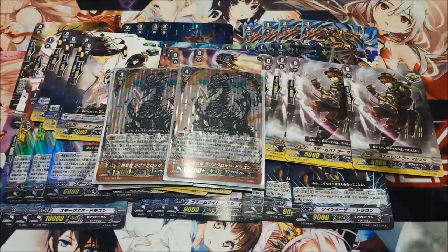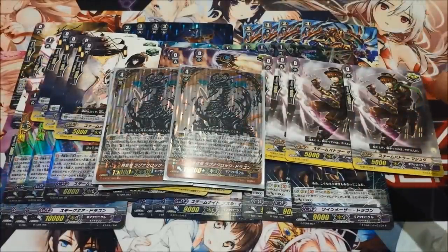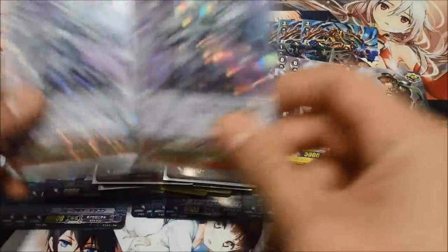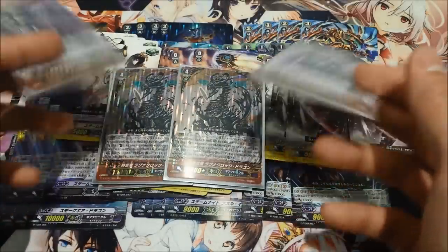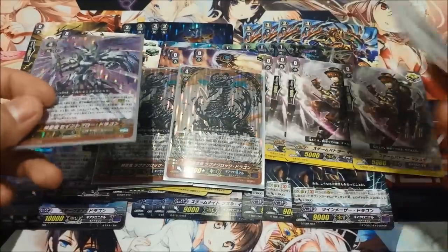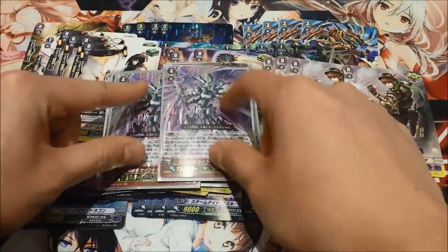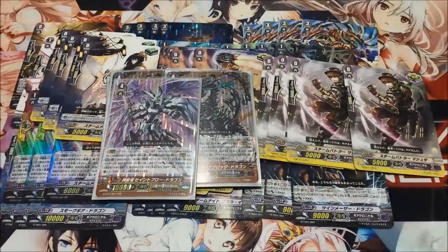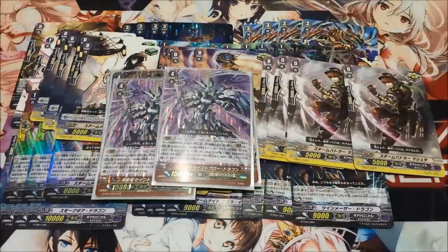Apart from that I would run two Ancient Dragon — it's a promo that I can't exactly remember the effect of, but it's the one you want to stride first, then go into this, and then maybe Chrono Command. But to make up for the lack of that, I just run two Saint Blow Dragon from Royal Paladin. It's the Persona Blast, and then it can do something — I think call a rearguard, give 3,000 power. It's good, that's all I know.